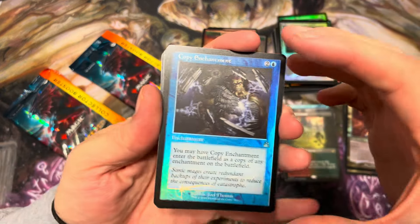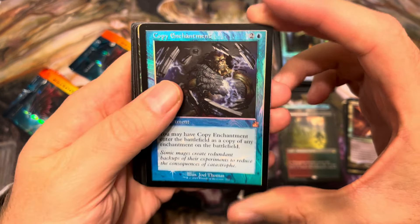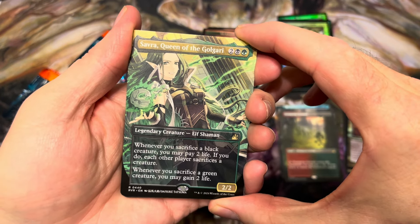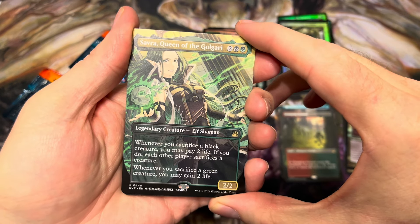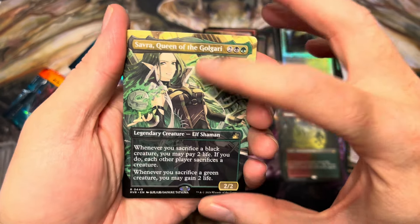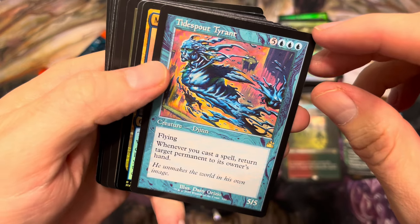Elf Knight. Copy Enchantment — that's a goofy little card, but again that beautiful retro blue frame. That foil looks fantastic! Copy Enchantment with that frame — beautiful. Little anime Savra — that's a fun one! She's green-black and two, she's an elf so great for Lathril. Whenever you sacrifice a black creature, pay two life — if you do, each other player sacrifices a creature. Whenever you sacrifice a green creature, you may gain two life. Actually pretty good if you add an aristocrats engine to Lathril, which wouldn't be too hard to do. Fun card.